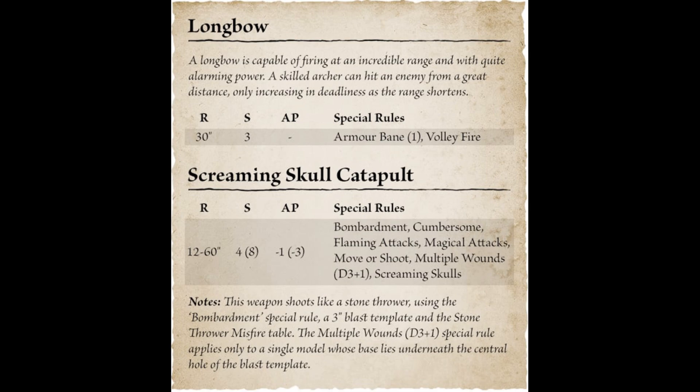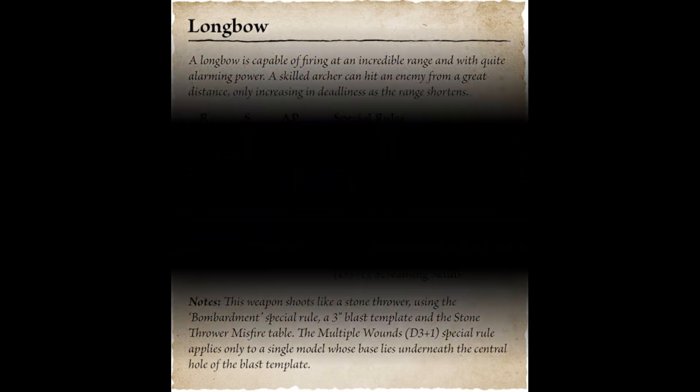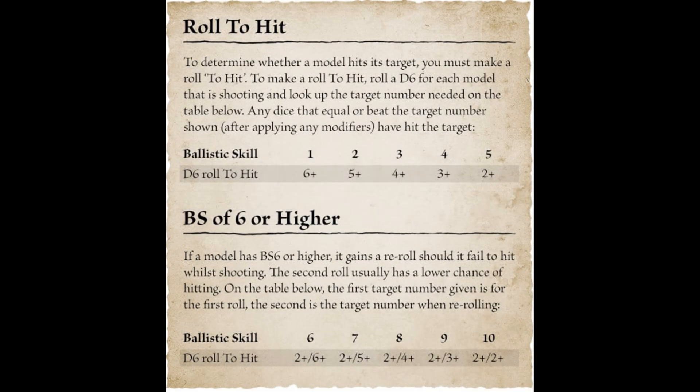This really speaks to reducing the number of dice thrown for shooting. Volley Fire only giving me the second rank is a huge change from 8th edition where it currently gives more than that. I'm making that assumption based on what I'm reading, but I think it's reasonable given what I'm seeing.